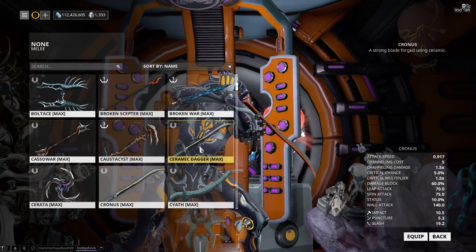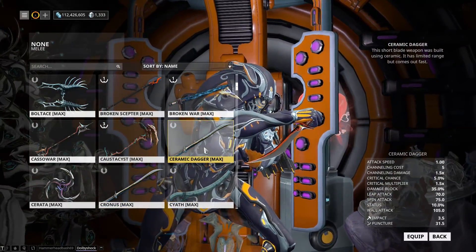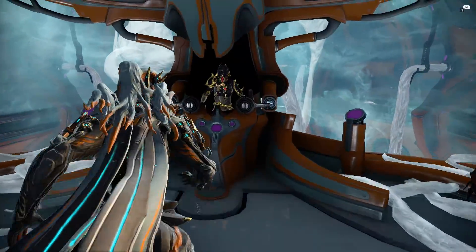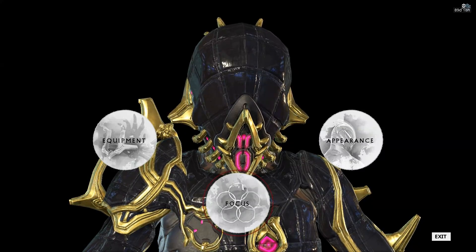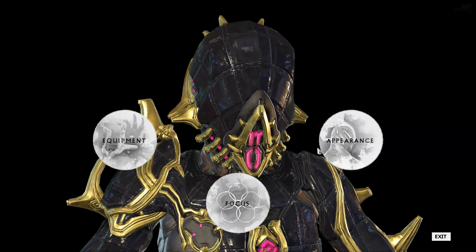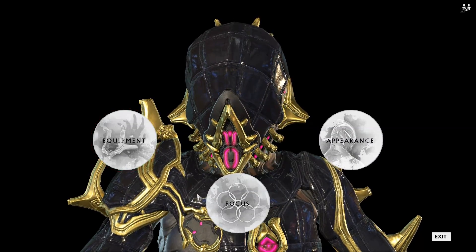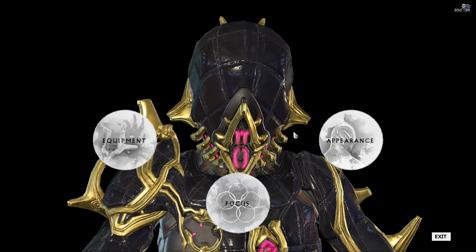The ceramic dagger has been given a new look. Previously if you swapped between the Kronos and the ceramic dagger they looked the same, you just held it differently. Now you can see the difference - it looks much bigger and the handle looks slightly different. There is also a change to the menu system with a new UI type that doesn't look that bad - a ripped paper outline to the circles gives it an old feel.